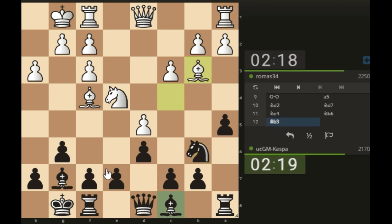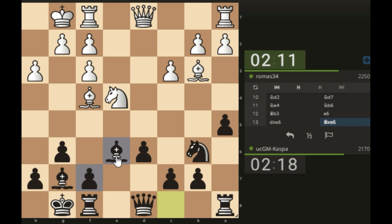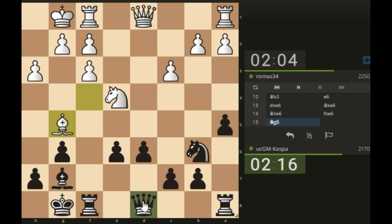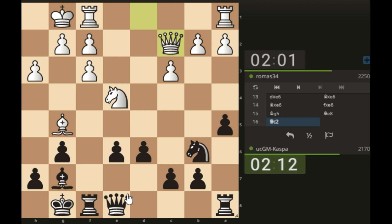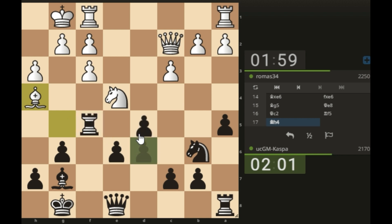If bishop b3, I play pawn to e6. The idea is e5 — if pawn takes, bishop takes, bishop takes, pawn takes. My rook is now eyeing the dark-squared bishop, so e5 is also coming later on. The queen is under attack, so I go pawn to e5. Or maybe rook f5 — I have pawn d5, lots of ideas here against this 2250-rated player.